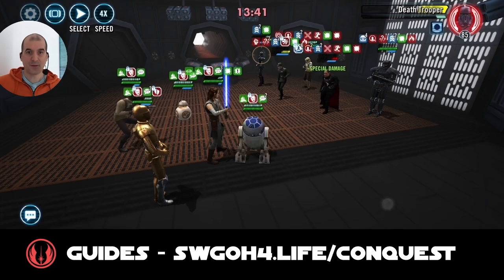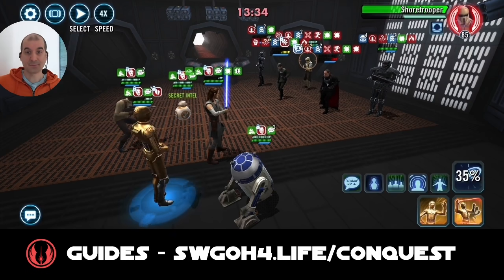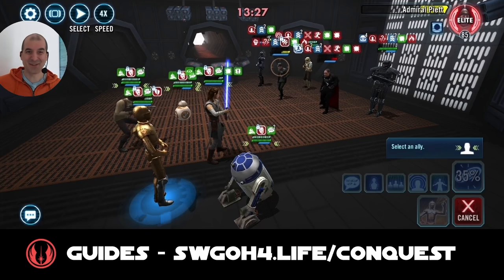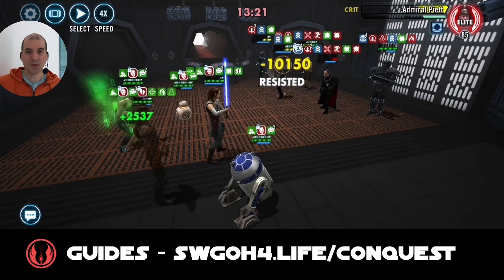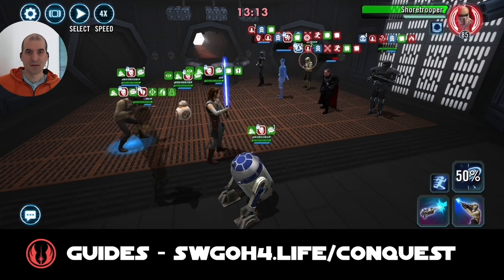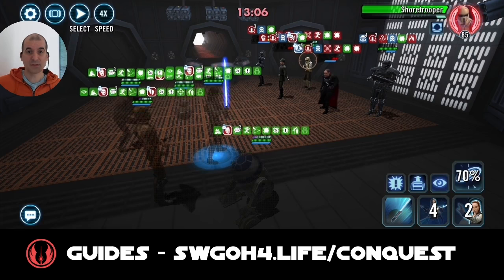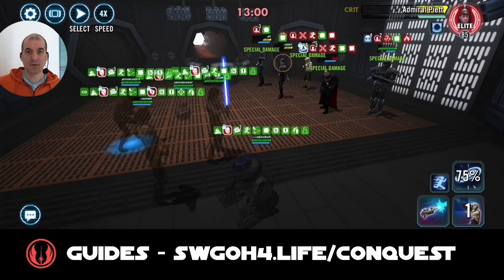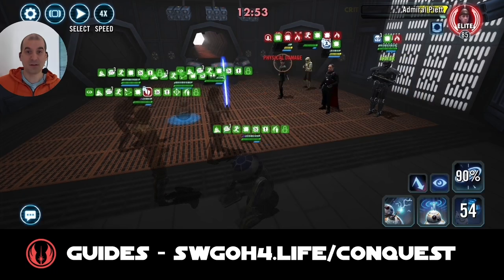Going after Death Trooper again - remember we have to first exhaust the three stacks of Endless Ranks. They will keep getting revived, and Gideon's abilities give them another revive as well. Let's finish off Piet. One more stack of Endless Ranks to go, he's stunned so let's keep him stunned. Smokescreen on 3PO to get everybody in stealth so we don't get counter-attacks from Piet. Endless Ranks are exhausted - but we still have to deal with revives from Gideon's abilities.